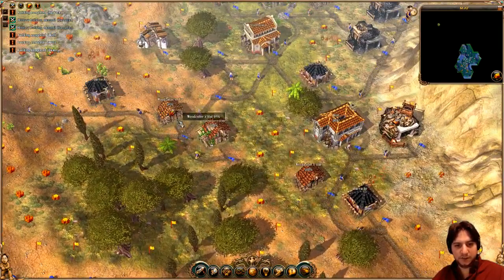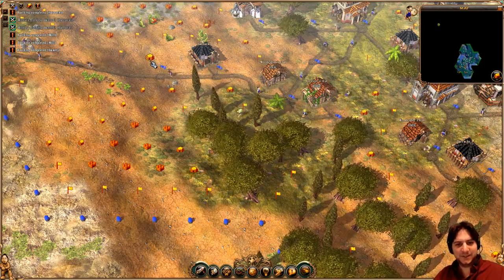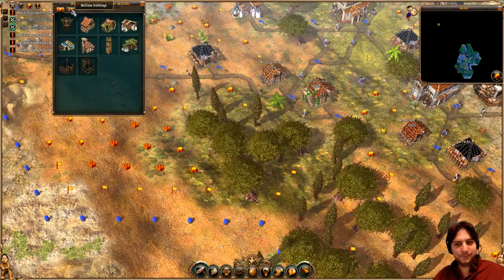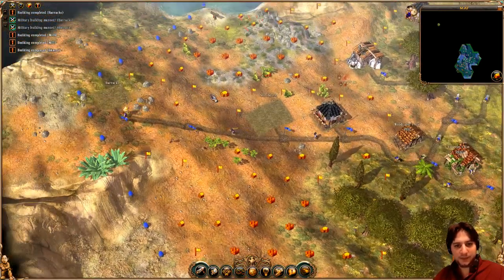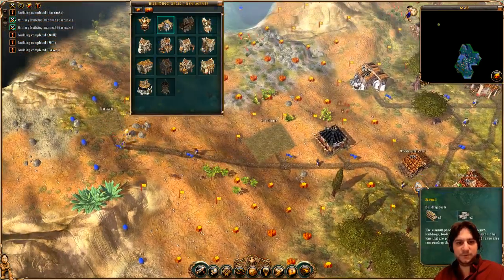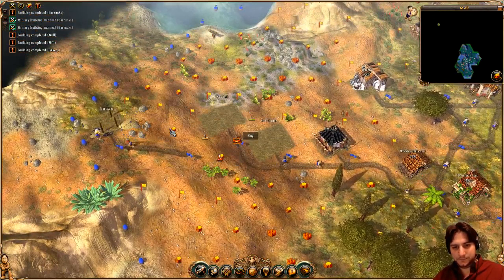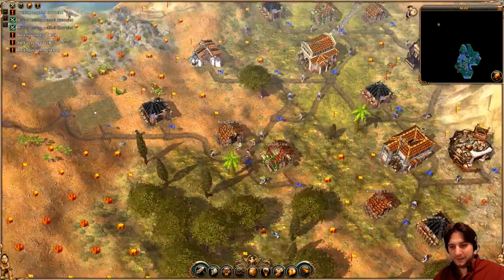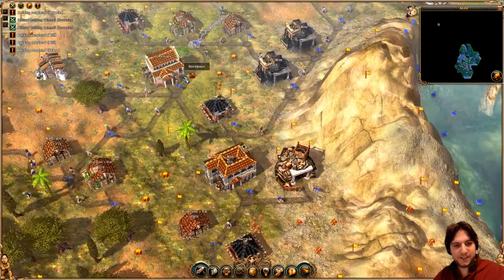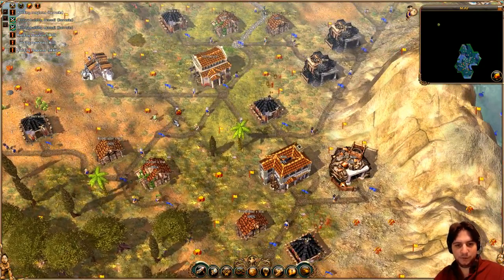I cannot relocate the production here — it's in another Settlers game. I will have a storehouse here and a sawmill, just for the sake of it. I know I already have a storehouse here, but it will work.